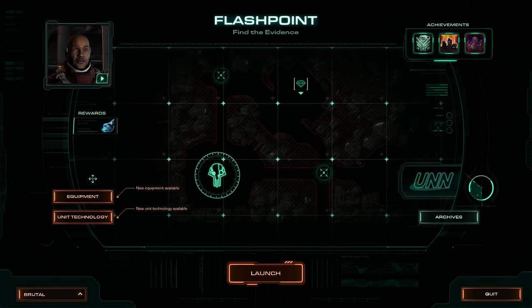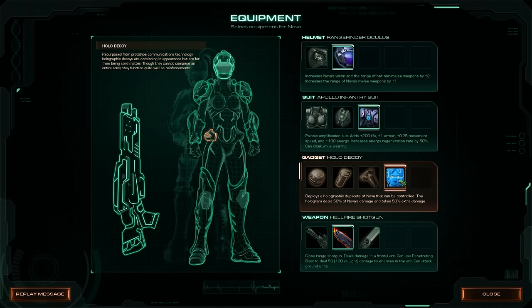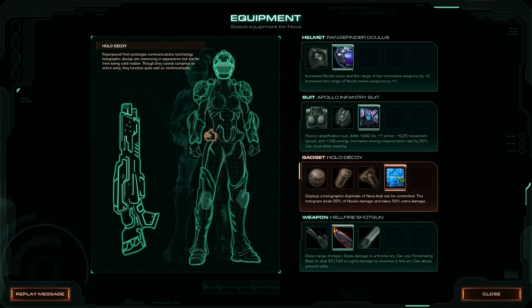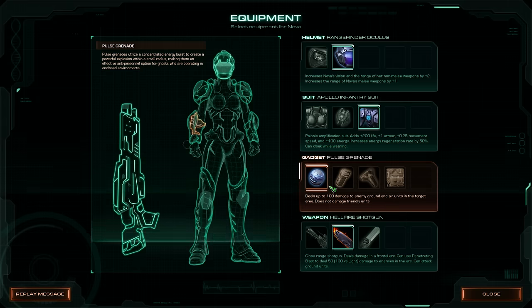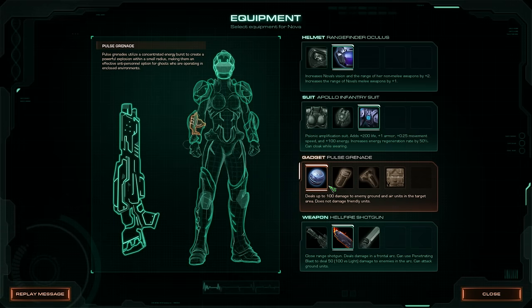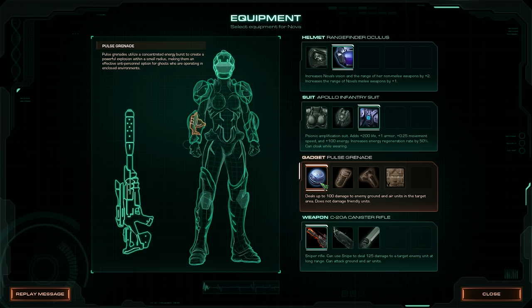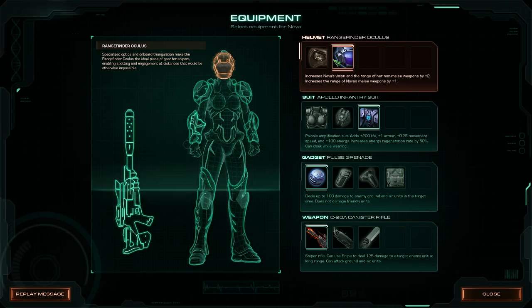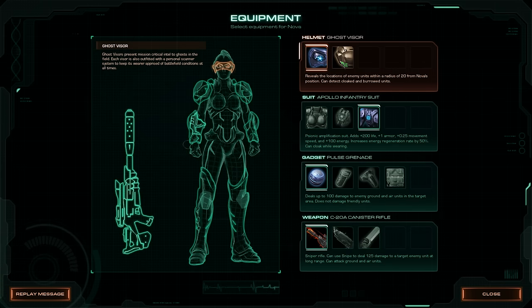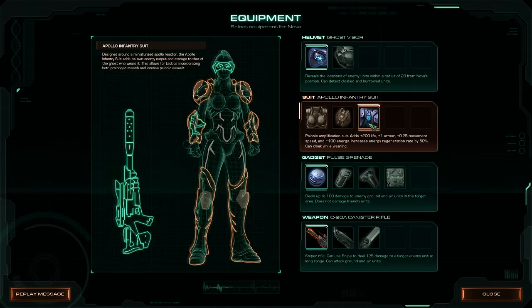Hi guys, welcome back to Flashpoint. So we have a new thing which is Hollow Decoy. Now if you've ever seen any of those infiltration missions I do with the EMPs — EMP kills the decoy in one hit so we're never going to use it. What we are going to use: I would heavily suggest taking the rifle, the pulse grenade, and Ghost Visor, just because I don't think the plus-two range really does much for us in this mission.